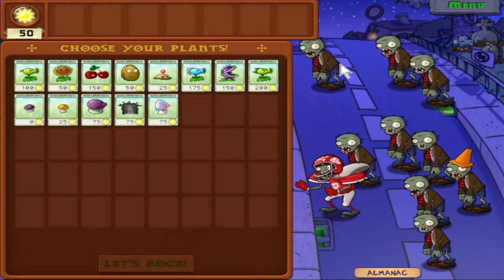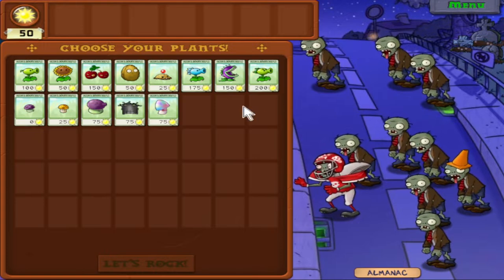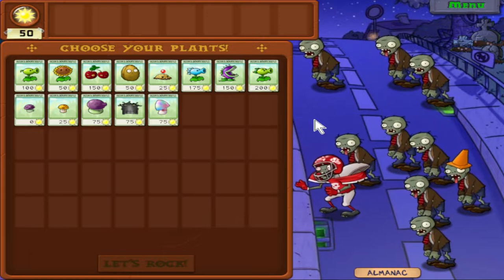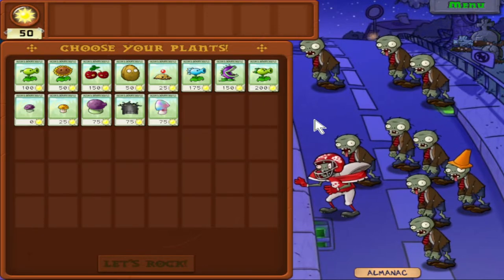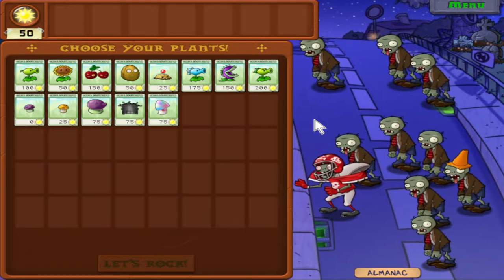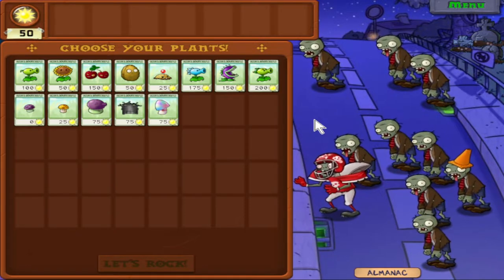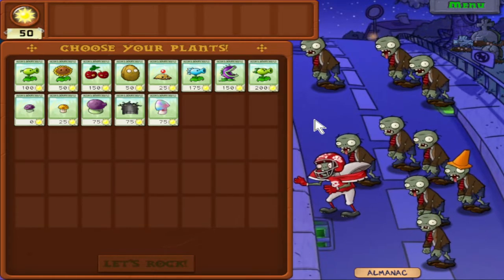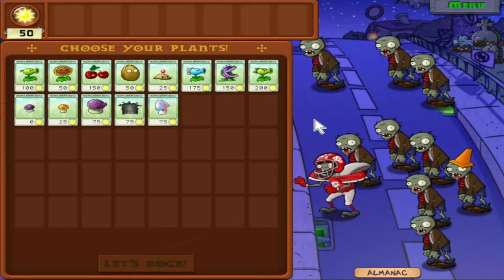Oh, that laugh never gets old — it's fantastic. So we have a new plant here. The Hypno Shroom makes a zombie fight for you. When a zombie eats it, it'll become hypnotized and fight on your side — they'll turn around and basically walk the other direction and start eating the zombies they come across. It's not very good. It's like a one-hit-kill plant, basically, but having a zombie fight for you is not as good as you might think.